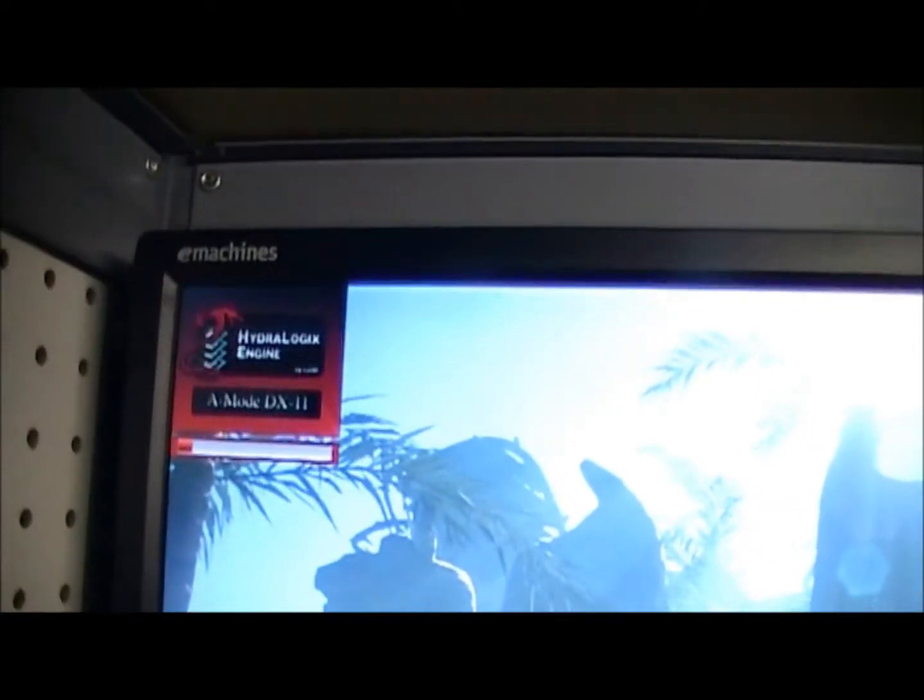I got the 7970 installed with the 6870 on the bottom. It's not crossfire — it's running the Lucid Hydra system. I enabled Lucid Hydra so I can run both cards. I'm running 3DMark and as you can see in the top corner of the monitor, it's the Lucid Hydra engine that's enabled — they call this 'Aid Mode.'